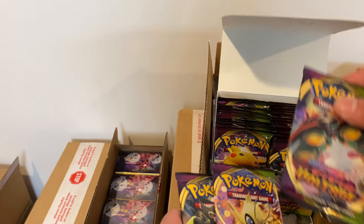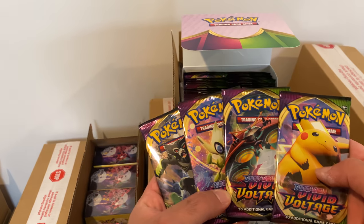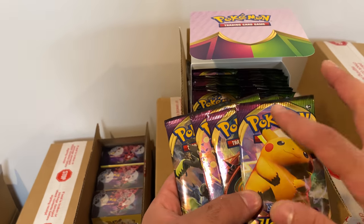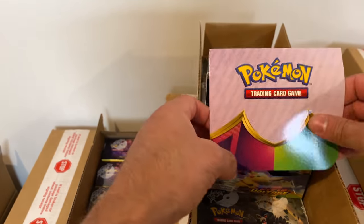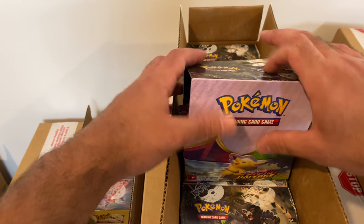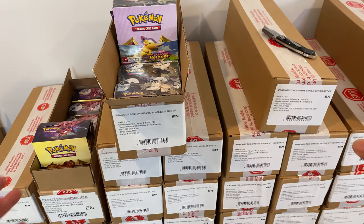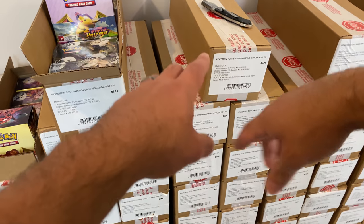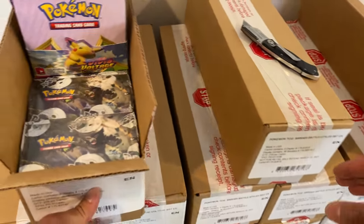Vivid Voltage — so this is a classic set. Got the Amazing Rares, the Pikachus, Celebi, all the good stuff. These always look really nice — extra shiny. Just so you guys know, for the first five packs, not including the sixth pack, it'll be random. You could have a Vivid Voltage, a Darkness Ablaze, an Evolving Skies pack, a Chilling Reign, a Battle Styles. You'll have five, but it varies — it's going to be completely random.